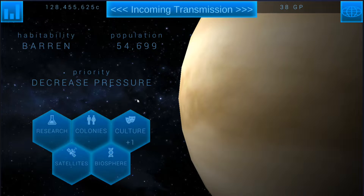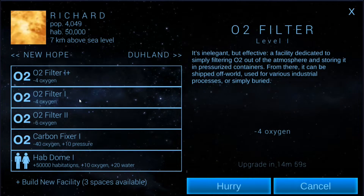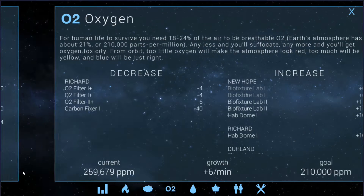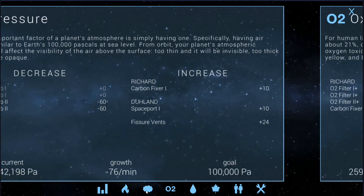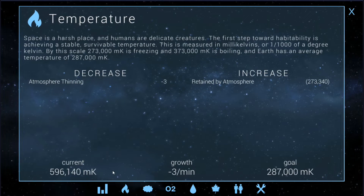I'll go and upgrade the O2 filters we've got here — these need to be upgraded, as well as this one — and that should fix the problem temporarily. Then we can turn those back on once we've stabilized the oxygen level. This is kind of how Terra Genesis goes: you swing left and right until you finally hit the center. We are down to 5.9 pressure, so not bad but still not good, and the atmosphere is still thinning but starting to slow down.